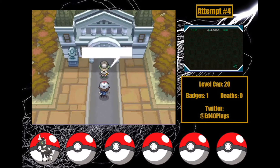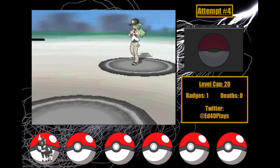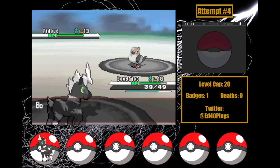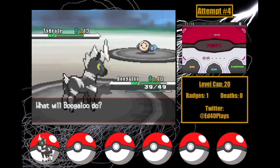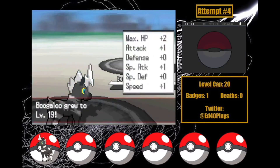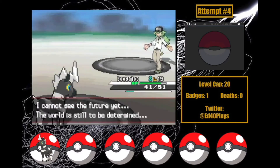But before anything else, I've gotta take on N. This N battle is considerably easier for me than in my Rock Nuzlocke. Pidove and Tympole are weak to Boogaloo, and Timburr is neutral. Pidove outspeeds with Quick Attack to take off 10 HP before Shockwave KOs. Another takes out Tympole, who N decides is his best option to fight an Electric-type for some reason, as Boogaloo levels up to 19. Timburr gets taken to the yellow, but just uses Leer as we move on to Lenora.